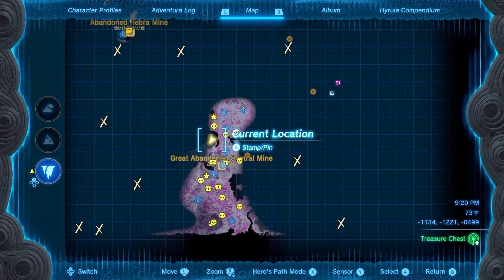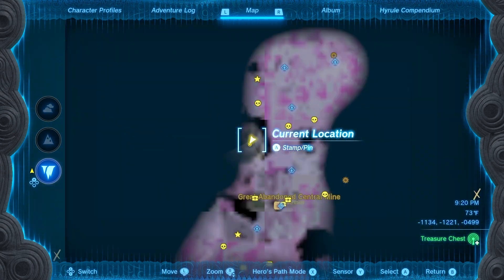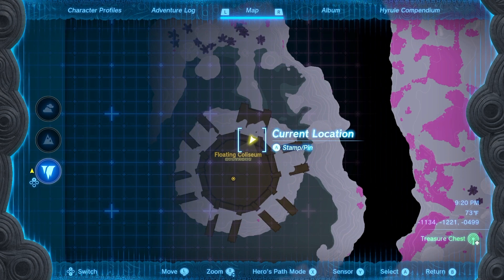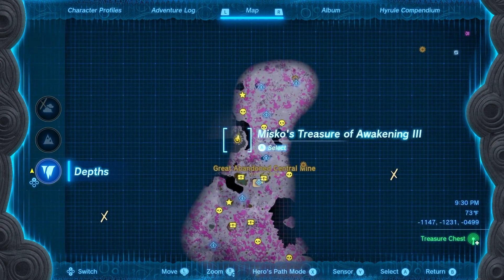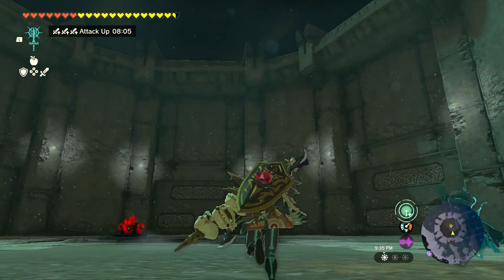There are actually five lynels in here. Just to show you on the map where I'm at — they all pretty much work the same. There are going to be multiple enemies in there and they progress, so one cage will open, usually a weaker version, and then it gets stronger with each cage that opens. I lit the area and I've got some light root trees activated, but it's still pretty dim in here, and I found that the dim nature of the arena just made it real difficult to fight.